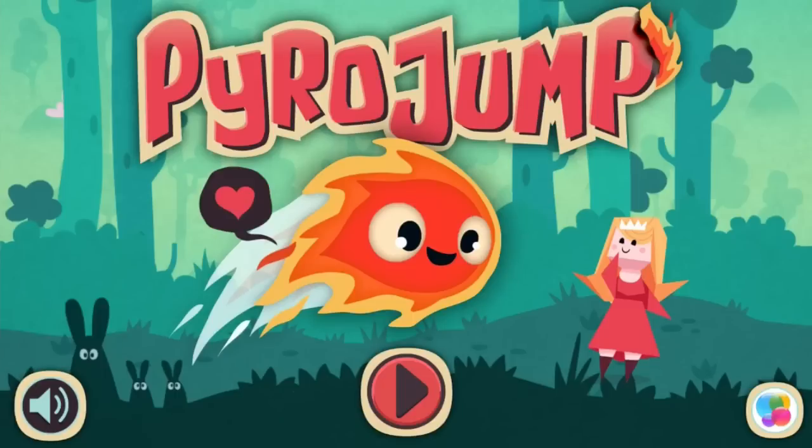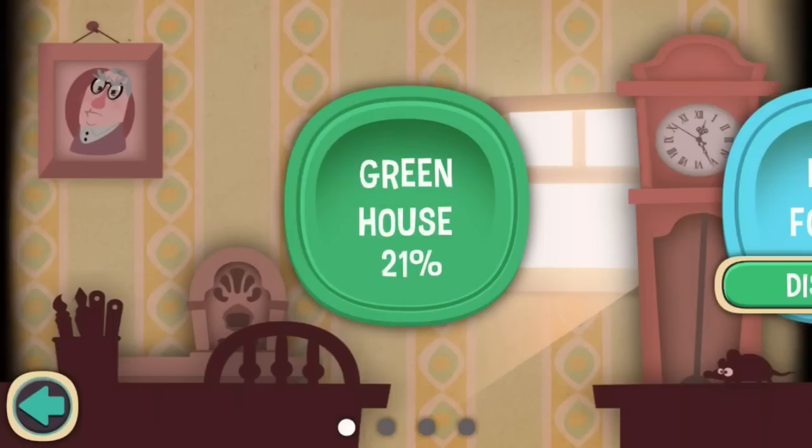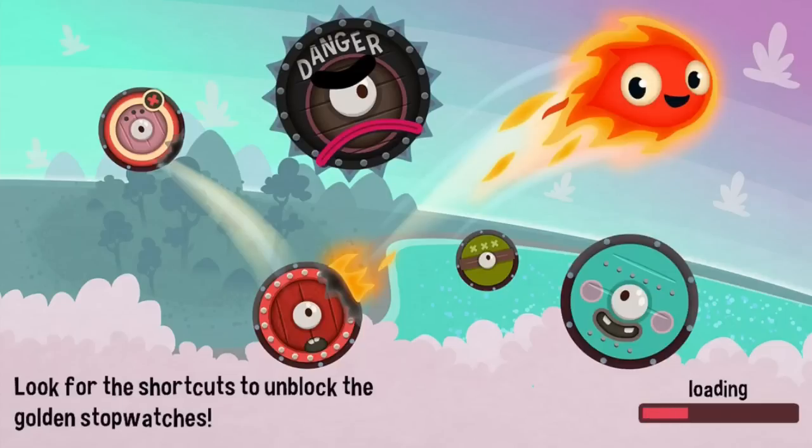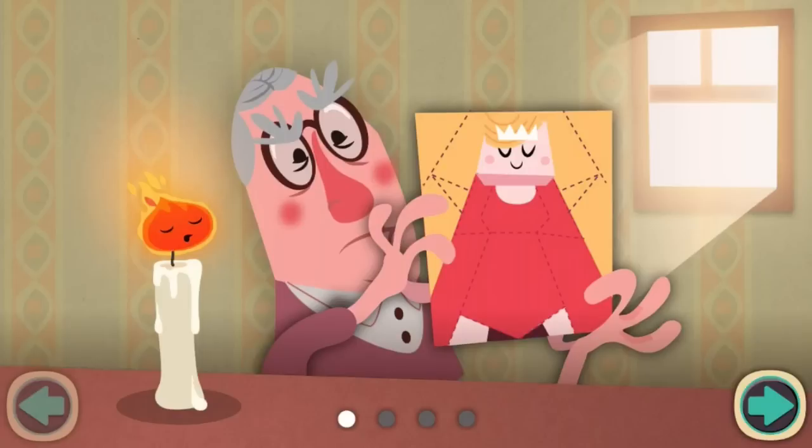Hello everyone, and welcome back to PyroJump. I am sneaking my times in this episode. We're gonna check out the game PyroJump, which features this little flame guy with the city of the princess. Let's start it out now and check it out. We're going on the greenhouse, as you can already see I played it already. We're gonna go into the first one and check it out. Hopefully they show off this storyline again. I want to see this paper princess.